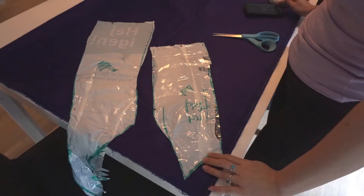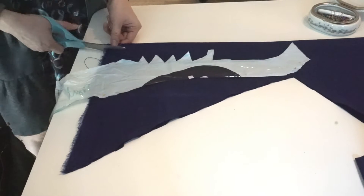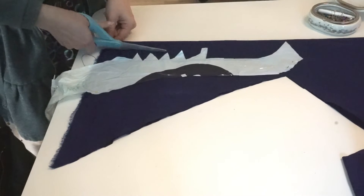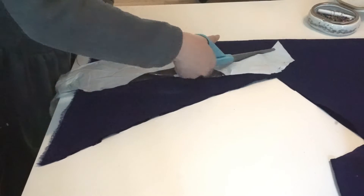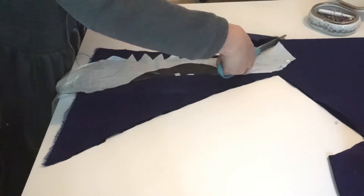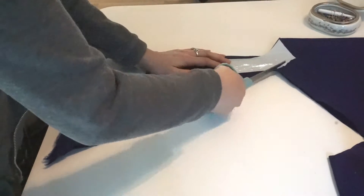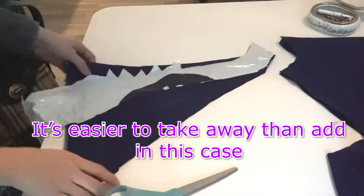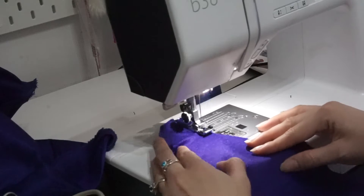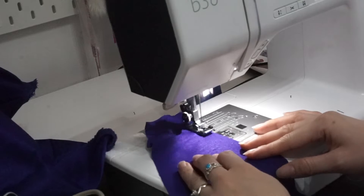I attempted to cut this out on the bias thinking the fabric would stretch — this turned out to be a lie and the fabric did not stretch at all. I'm telling you this because I'm editing the video now. Just go ahead and pin it out normally. For the middle piece, I'm separating it into two pieces — keeping the top a halter and wide cut, making sure I gather it later. The skirt piece is going to be one centerpiece cut unfolded.